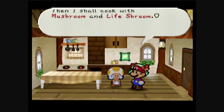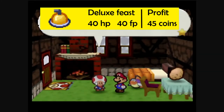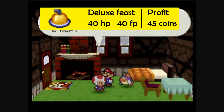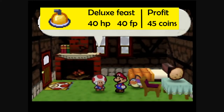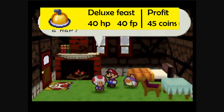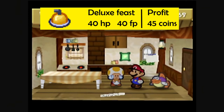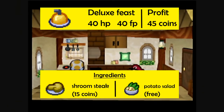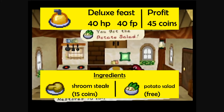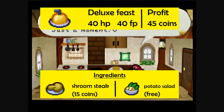The Shroom Steak is probably enough healing for most of the game, but if you're looking for a better late game recipe, you can make the Deluxe Feast, which heals 40 HP and 40 FP. An efficient and repeatable way to make this recipe becomes available as soon as you have opened up Shiver Mountain in Chapter 7. Go to Shiver City and take a nap, and the innkeeper will leave you a complimentary raw potato. Take as many naps as the number of Deluxe Feasts you want to create, return to Tasty and have her cook individual potatoes into potato salads, then have her combine the potato salad with a Shroom Steak to create the Deluxe Feast. The Deluxe Feast sells for 60 coins, for a large profit of 45 coins.